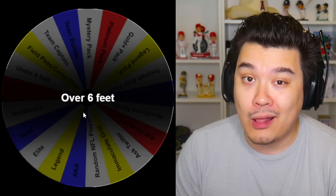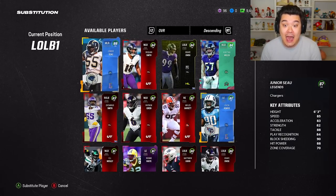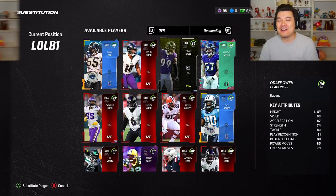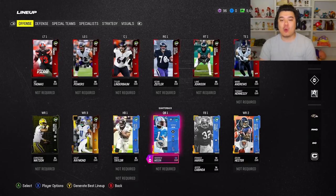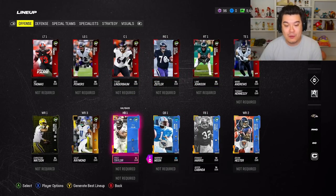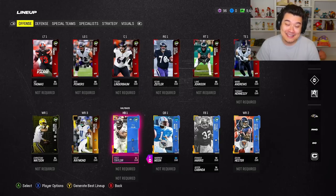Which leaves us with one more position to fill — left outside linebacker — and it's going to be a player over six feet tall, so that should be pretty easy. I'm just gonna go with whoever I have in my lineup. I'll put Odafe in. After spinning the wheel, this is what our squad is looking like. Pretty solid team — we got three weapons for Warren Moon, so hopefully that's enough.